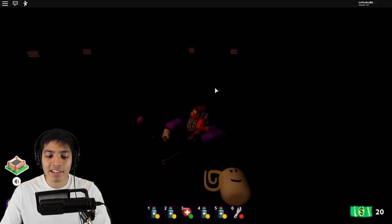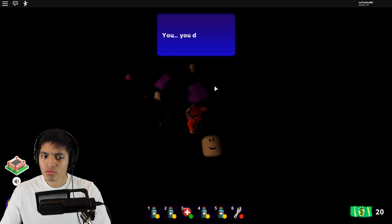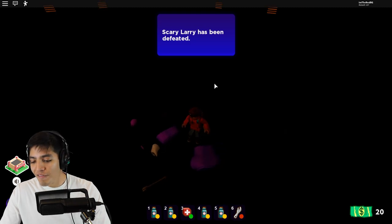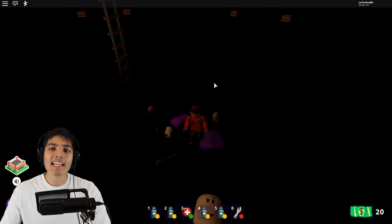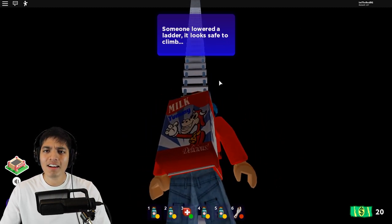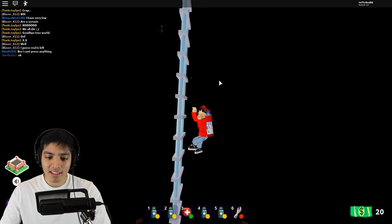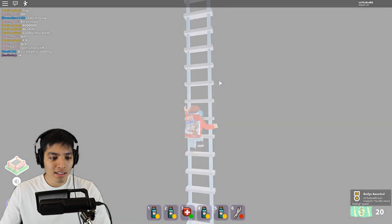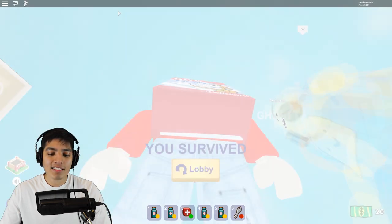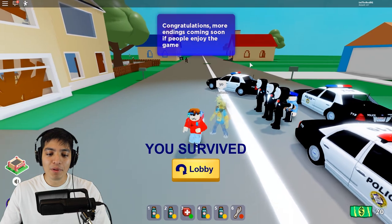Now what — we took down Scary Larry! Oh my god, look at his head. You did it — yes I did it! Scary Larry has been defeated. That wasn't so hard — he just kept spinning and took forever. Someone lowered the ladder and it looks like it's safe to climb. It just randomly appeared — here goes nothing, let's climb up this random ladder. Let's go up and we escaped — finally! We made it! There's a ghost — how is he a ghost?!